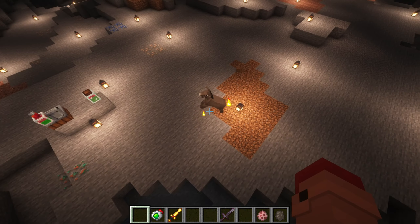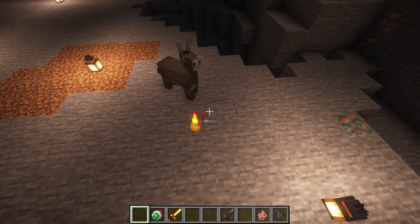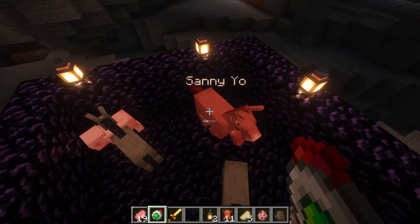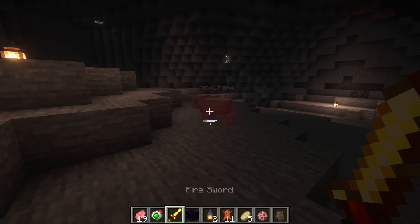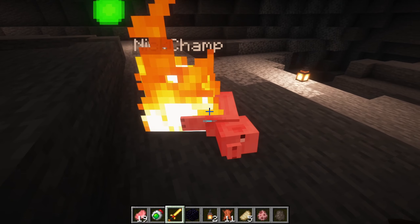There's Dynamite, a smaller version of TNT that's great for controlled explosions and you can throw it at your enemies. The next weapon is the Toxic Bomb, which creates a poisonous cloud after exploding. And the last new weapon is the Fire Sword, which sets enemies on fire.